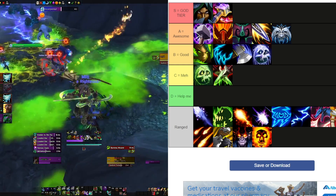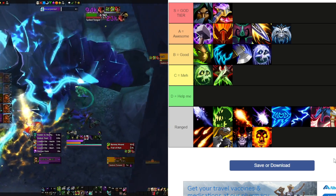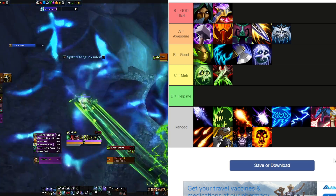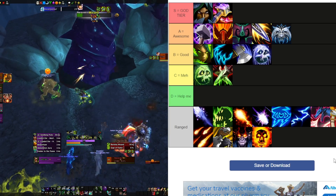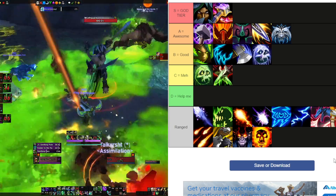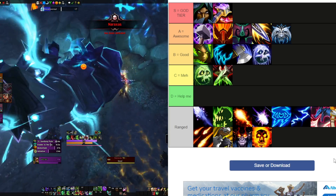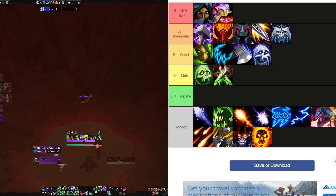That's where I stand going into 10.1.5 — I think this is very accurate for what we're going to see. I'm very curious to see how these specs pair with Augmentation Evoker and which specs benefit most. I'll do an updated tier list in the future so keep an eye out for that. Super excited for the Great Push — the best players in the world are going to be pushing the highest keys in the game. I do stream on Twitch so feel free to check me out there. Peace!